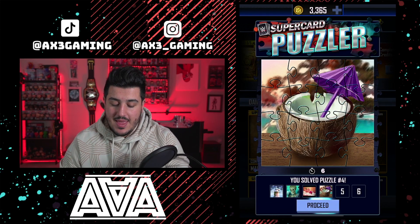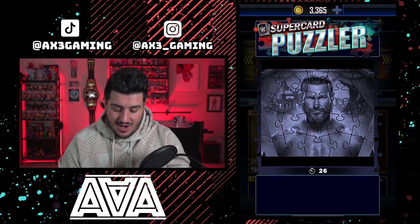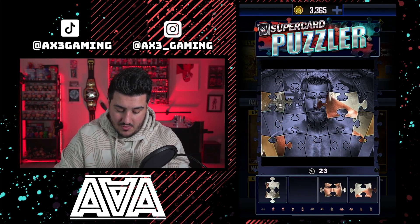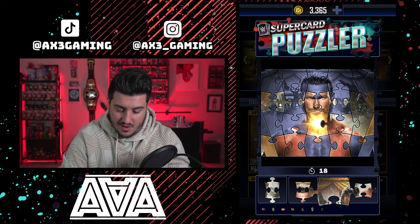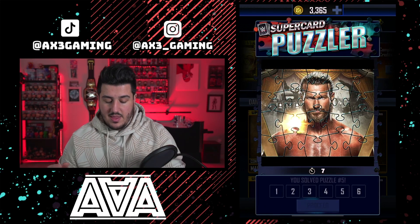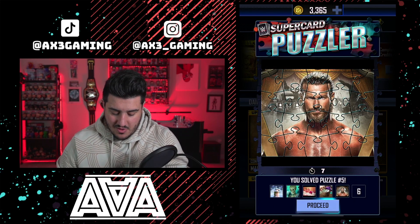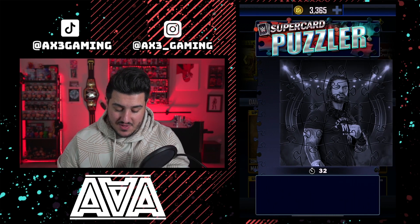This next one is kind of funny. I don't know why they chose the recently released Dolph Ziggler as the poster child for this Road to WrestleMania puzzle. There were plenty of Road to WrestleMania cards — they could have easily chosen another superstar like Drew McIntyre, for example — but they decided to just keep it as Dolph Ziggler even though he was recently released.